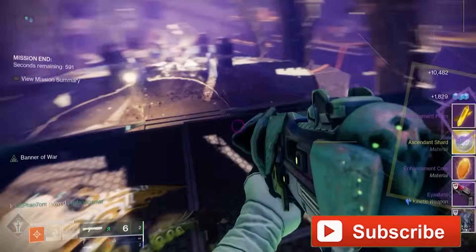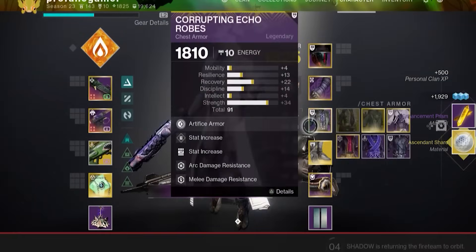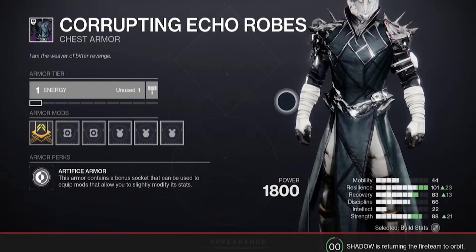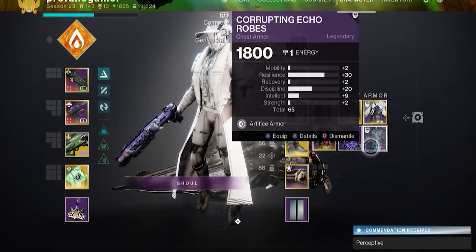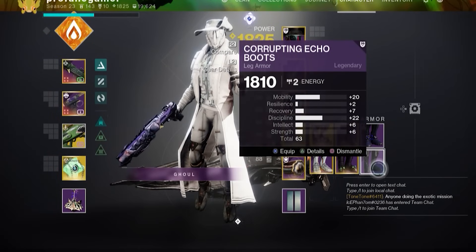This week, the Grasp of Avarice has returned for the first time this season as the rotating weekly dungeon, which means its master mode is available once again. Not only will you be able to farm God Rolls of the Matador or Ice Luna, but you'll be able to easily get some of the best high stat artifice armor in Destiny.